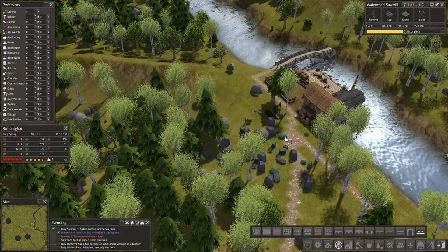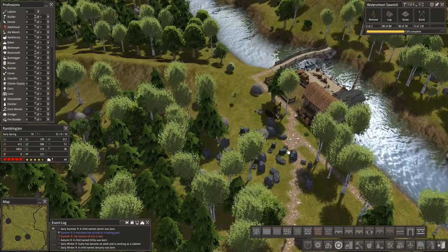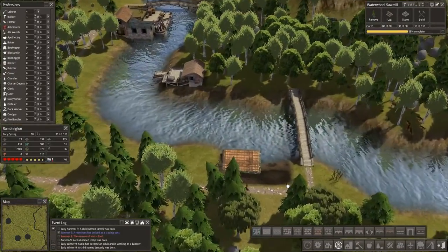And looking at the pattern here, I know I'm just taking too much time on the little details, but that's kind of what Colonial Charter is all about — a lot more details.